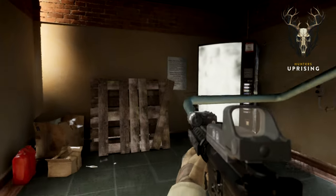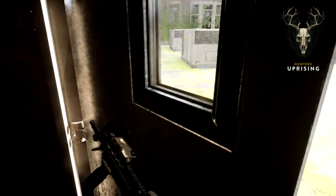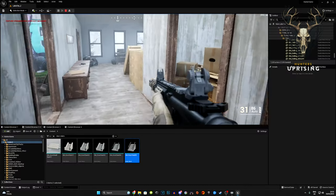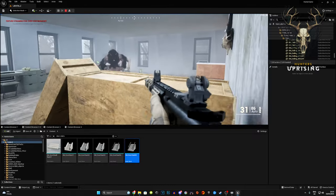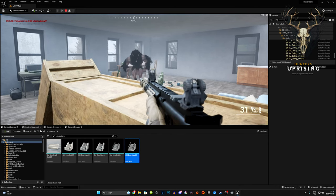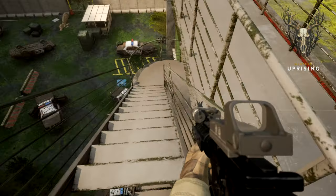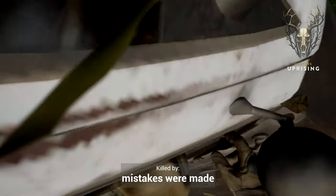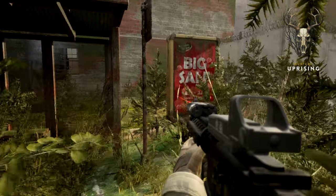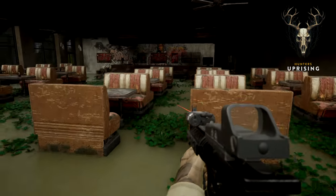We've mentioned monsters before - somebody put one in to scare me and it was absolutely worth it. With any building there'll be multiple access points - you'll be able to come in through the fire exit. This is Rabbit's all-new building added to downtown - a coffee shop here.